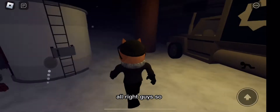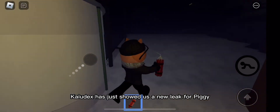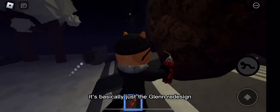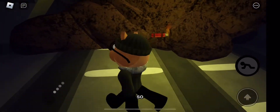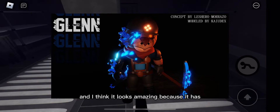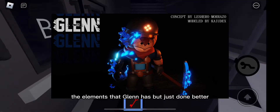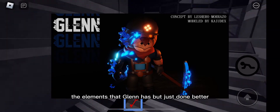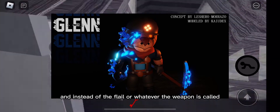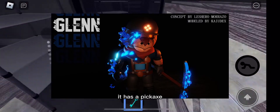Alright guys, Kyodex has just showed us a new leak for Peggy — it's basically just the Glenn redesigned. Here it is, and I think it looks amazing, because it has the elements that Glenn has but done better. And instead of the flail, or whatever that weapon is called, it has a big X.